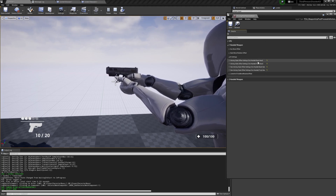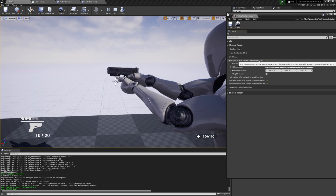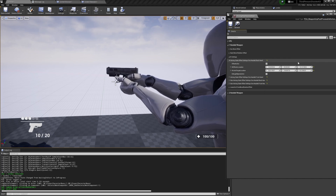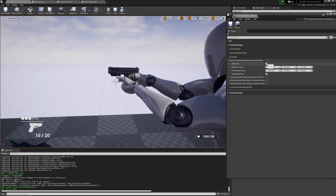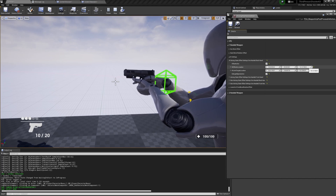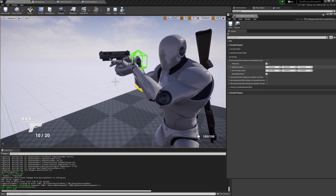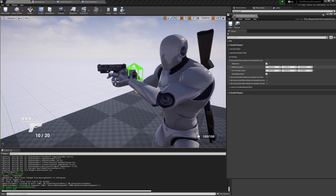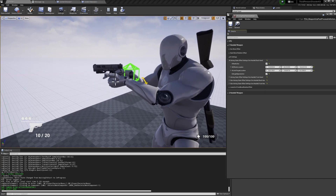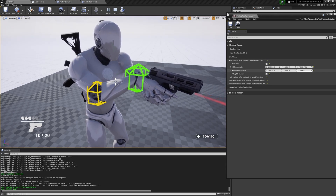IK Settings cover aiming for backhand and fronthand. Backhand is the hand closer to the player — in this case the right hand, since it's holding the gun in the right hand. You can activate the offset and enable the back helpers, and here you can in real time change the pose — higher, lower, or wherever you want. Same with the elbow, which is the Joint Target Location.